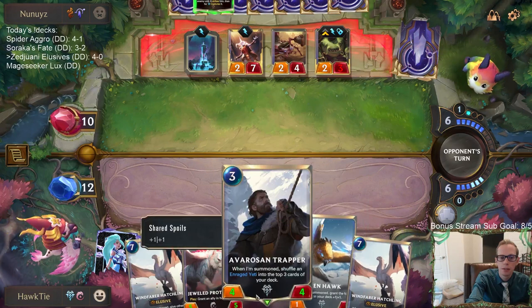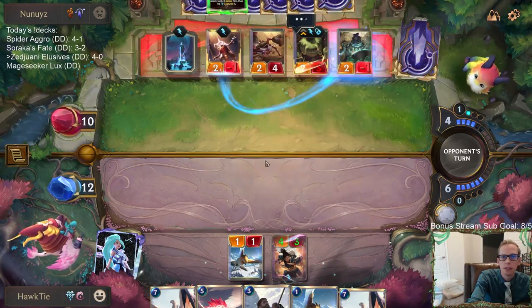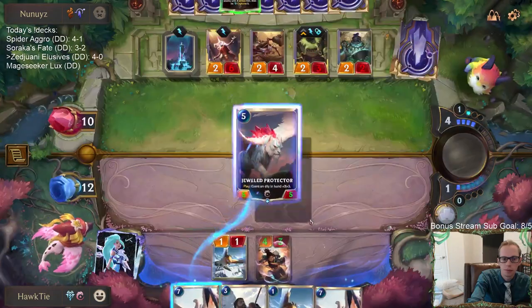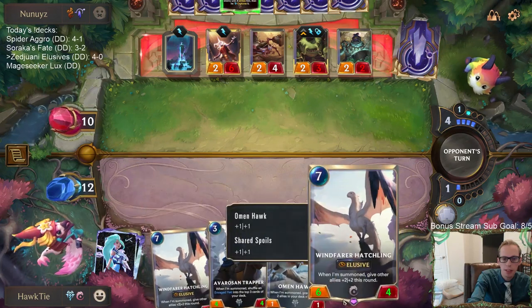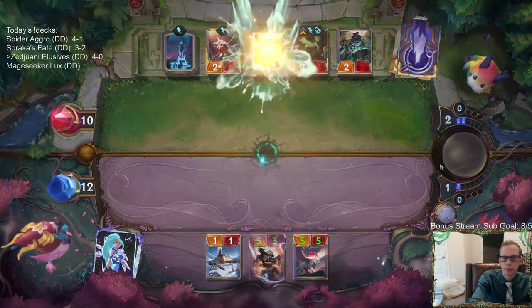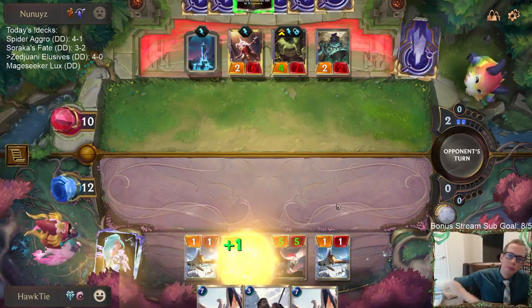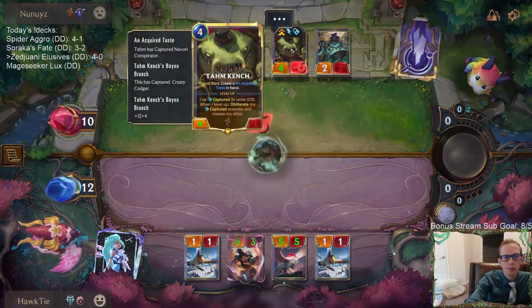Come on — do they have Hush too? They can't have both champions, Box to Post, one-drop, Star Spring, AND Hush. Alright, so we're going to split these up so we have an eight-six and a six-four. We'll play the six-four next turn, and then the eight-six the next turn so they're both eight power. That's a really good Bayou Brunch — a really good Bayou Brunch.